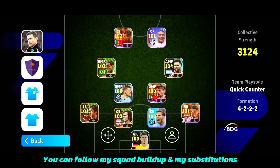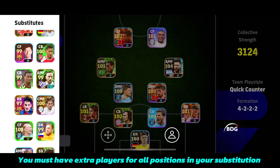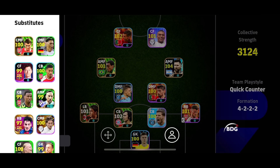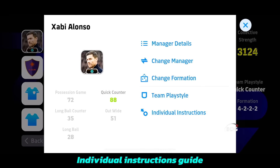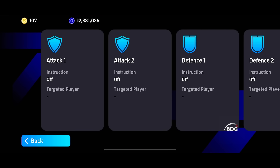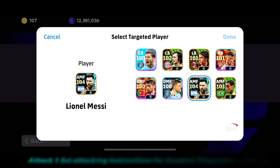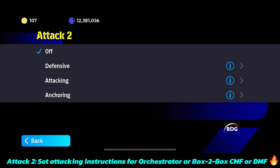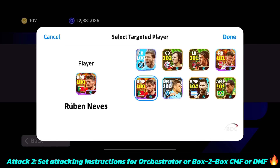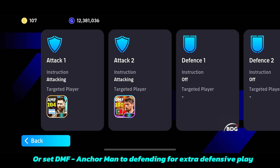You can follow my squad build-up and my substitutions. You must have extra players for all positions in your substitution. Individual instructions guide — Attack 1: set attacking instructions for creative playmaker (AMF). Attack 2: set attacking instructions for orchestrator or box-to-box (CMF or DMF), or set DMF anchorman to defending for extra defensive play.